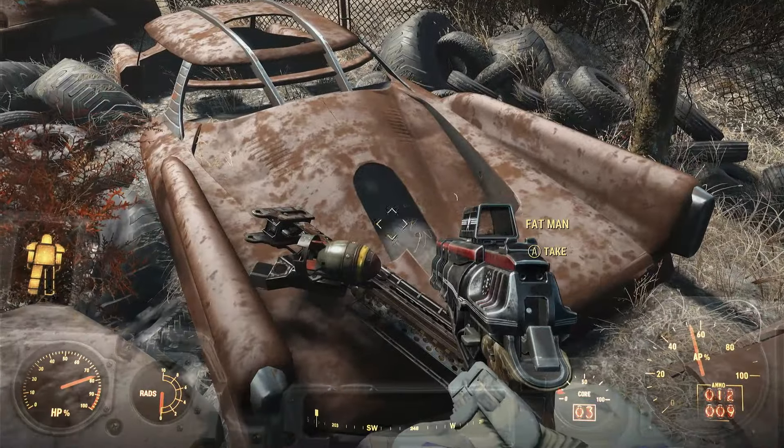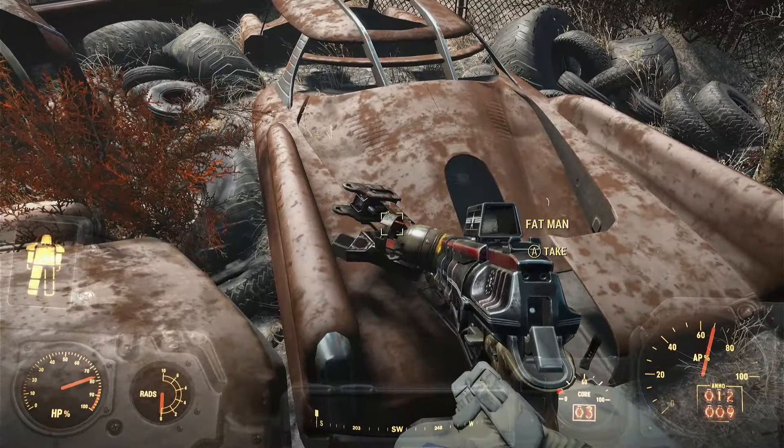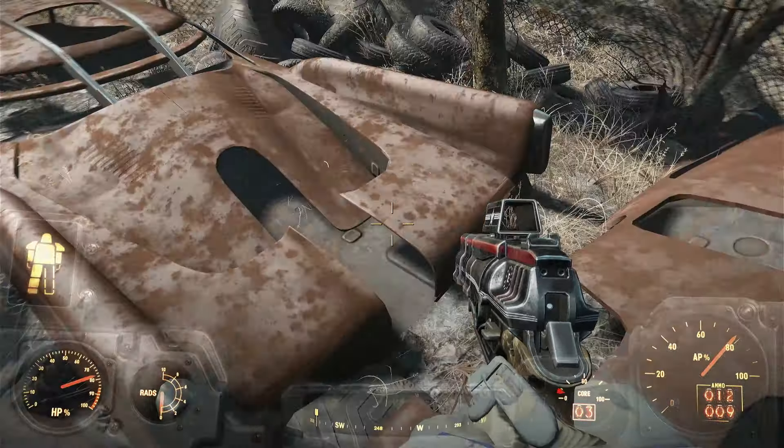So the Fat Man is basically here by the broken down scrap cars. You'll get the Fat Man and a mini nuke. But that isn't all — what I'm going to show you is something else. I'm going to show you where the power armour is.